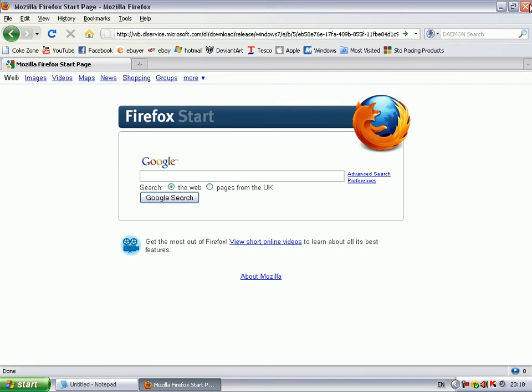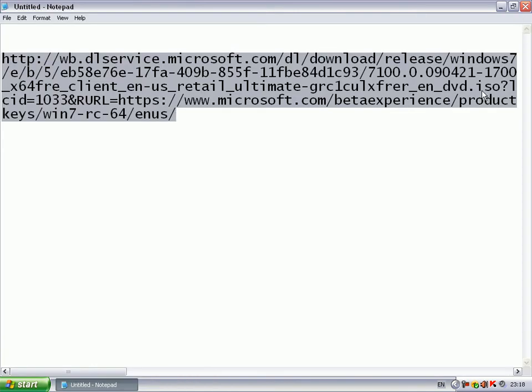As soon as you press enter it will have a download link and you just click and save it. Once you've done that you just need to extract it and then burn it onto a DVD, as it's an ISO file. Once you've done that you turn off your computer, put the DVD in, and it should load everything up. Make sure you back everything up before you do this, because it's like resetting everything on your computer.